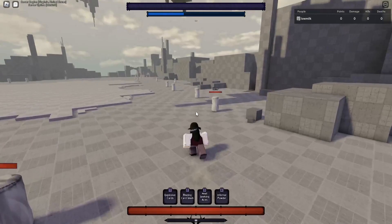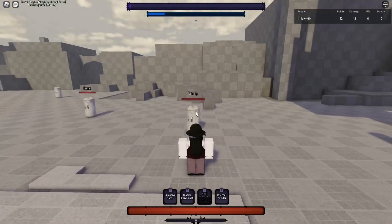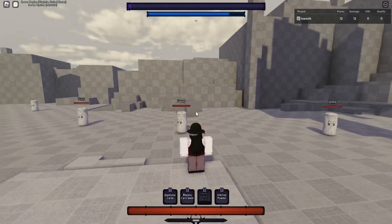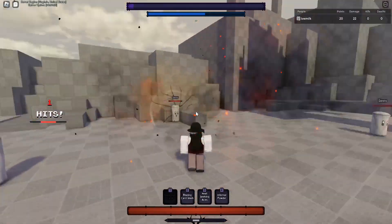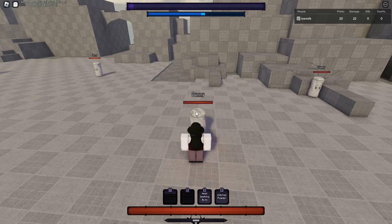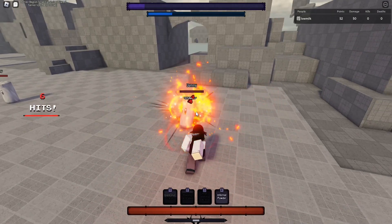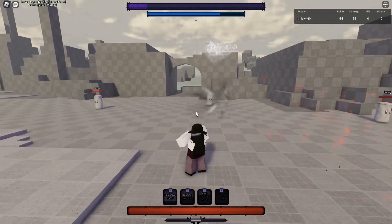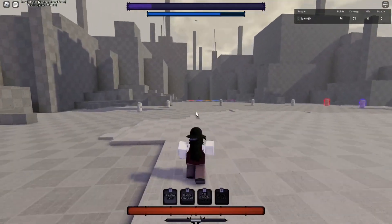Joker's first move is Explosive Cards — he throws them in three or four shots, they knock away and wall splat. His second move is Blazing Card Slash, which is a combo extender. You can also combo extend with Heat Seeking Aces, his third move. And then there's Infernal Powder, which follows a little trail and explodes into a wall splat at the end.